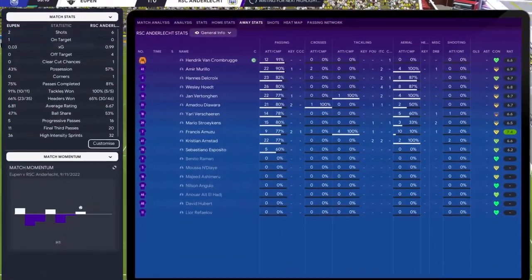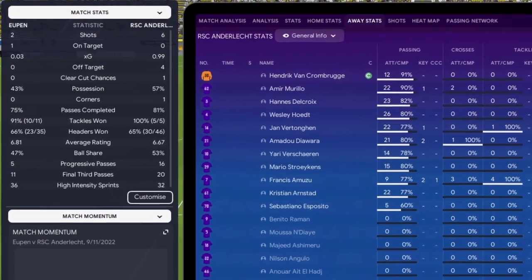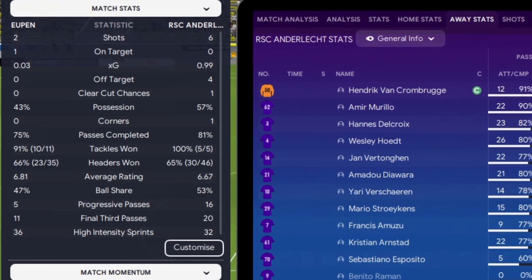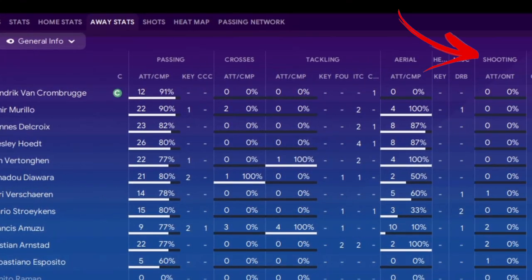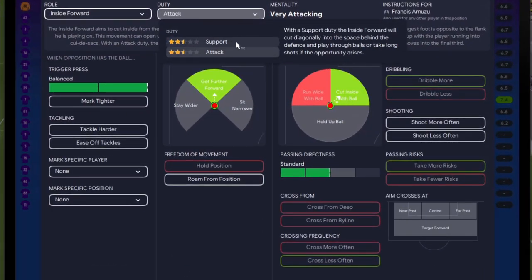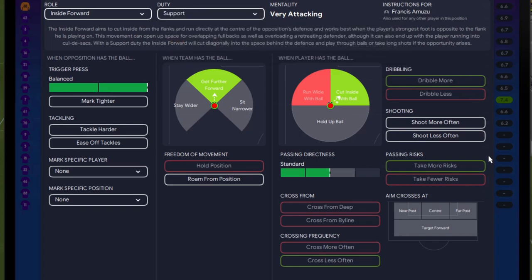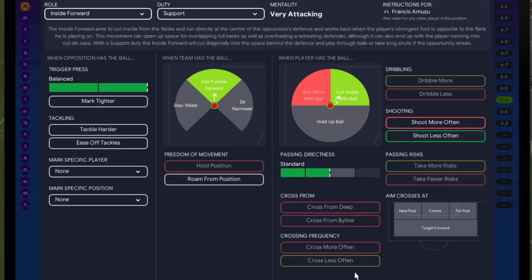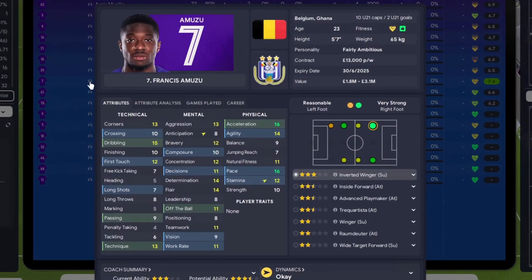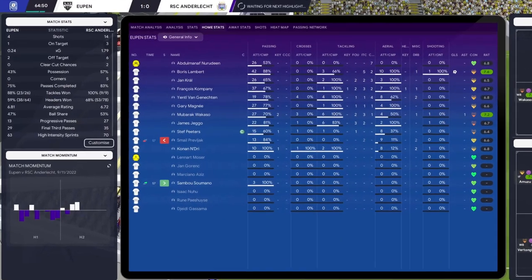Looking at the match stats, we've had six shots not on target - we're not choosing the right moments to shoot. Looking down the shooting channel, Francis Amuzu has taken two shots at zero percent, and Stroikens also has two shots at zero percent - neither on target. So I'm going to drop Amuzu from attacking duty to support, giving him more emphasis on picking out a pass rather than shooting, and add the instruction 'shoot less often'. Hovering over him confirms he has poor finishing and a tendency for long shots.